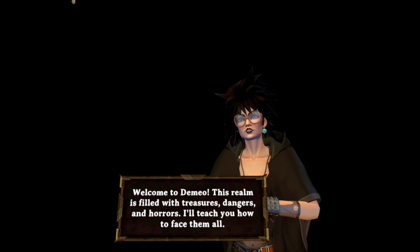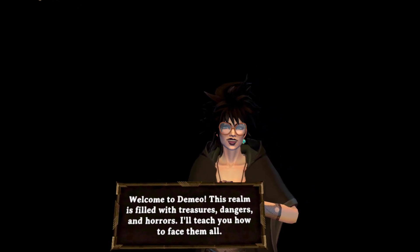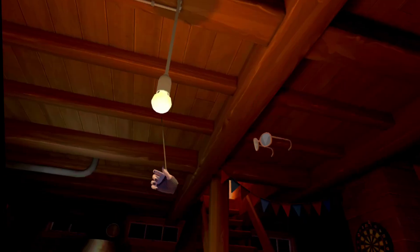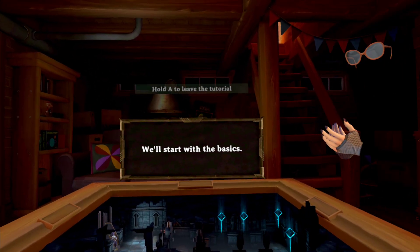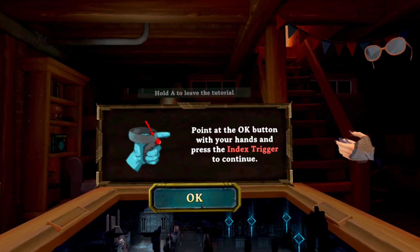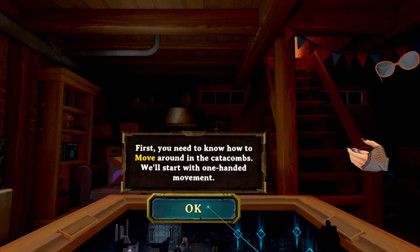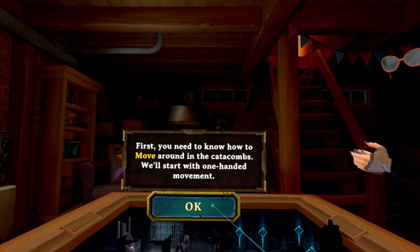This realm is filled with treasures, dangers and horrors. I'll teach you how to face them all. We'll start with the basics. Point at the OK button with your hands and press the index trigger to continue. First, you need to know how to move around in the catacombs. We'll start with one-handed movement.